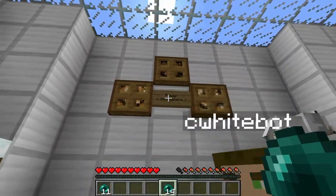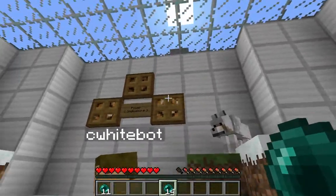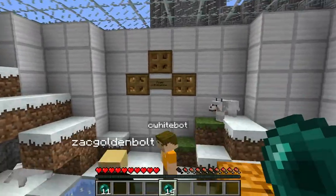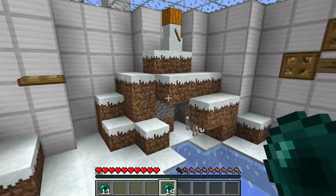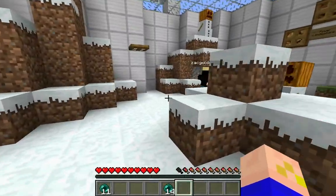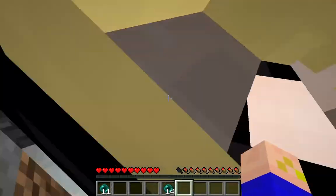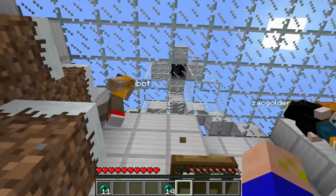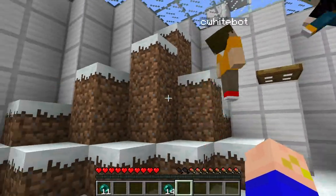Every time you activate something, there are three activation things in the map. Once you've activated all three, all three lamps will go off and then you will have beaten the level. Two were on, so the pressure plate was one of them. Did you pull a lever? I think there's a lever on here. I think there might be something up here — look up when you're on that trapdoor.